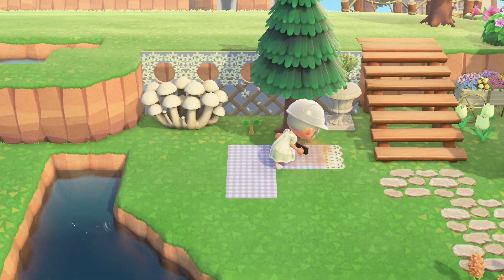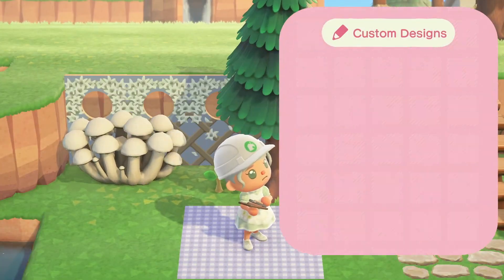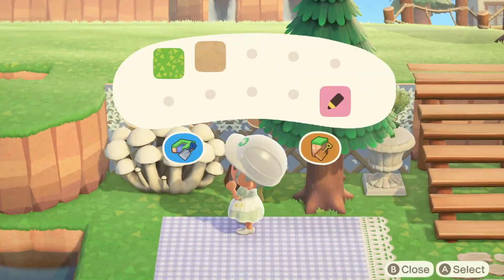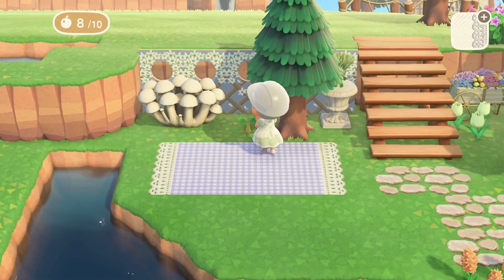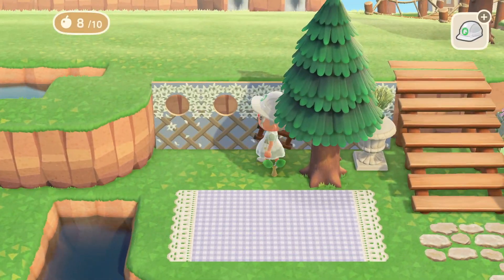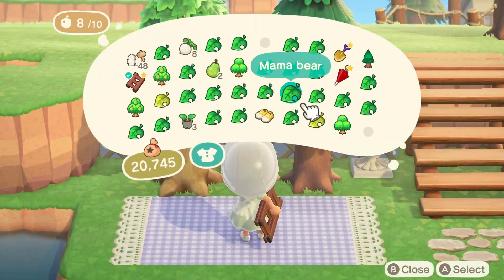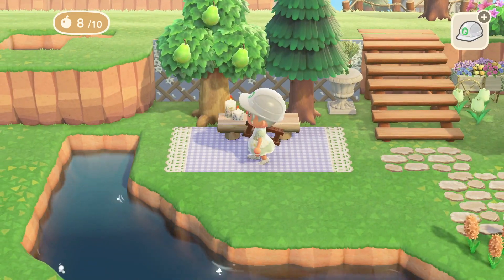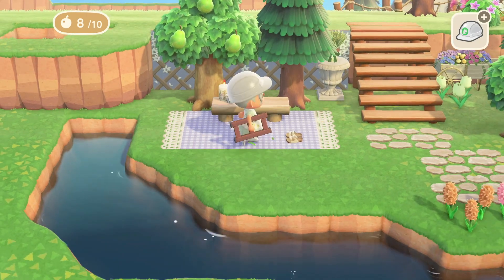I'm going to leave the turkey day garden stand and wheat decor for now, and then move that tree so I can extend this blanket. It's such a beautiful blanket code. I'm going to have a little seating or sewing area back here for the Able Sisters, and then I'll move the trees in the background, decorate this picnic blanket area, and check back in.